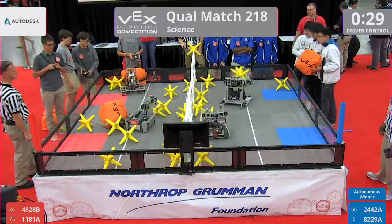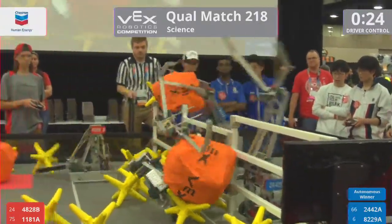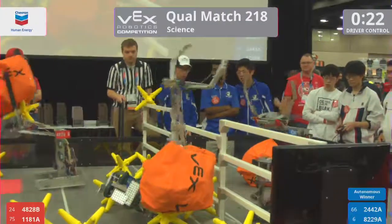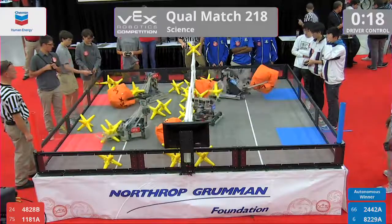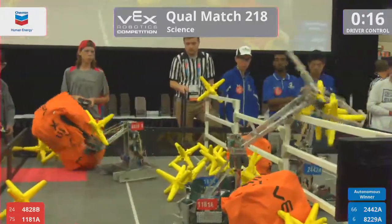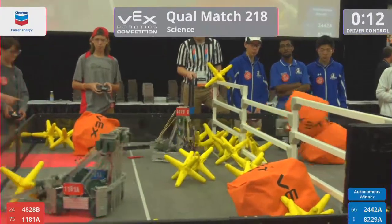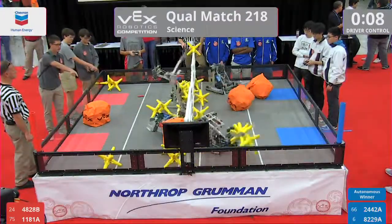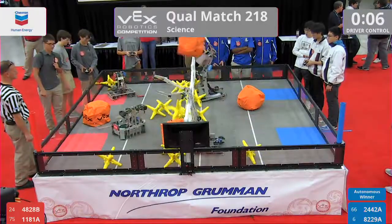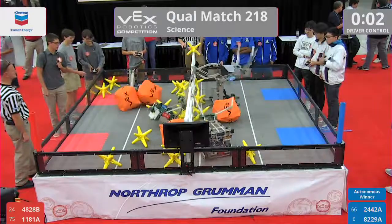30 seconds in the match. Here come the control cubes entering the field of play. One red robot goes over — they right themselves, though. 1181A has got two cubes and stars in their possession; they send them over. Red Alliance with 10 seconds left dumps a cube over. Two stars by Blue, another cube sent over by Blue. Three, two, one.